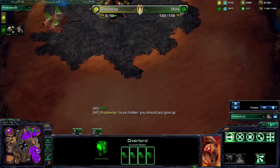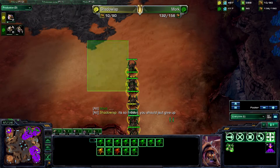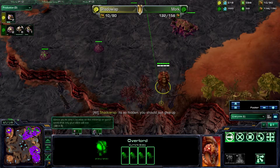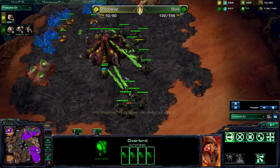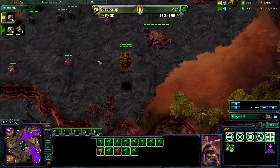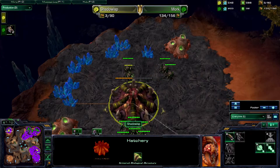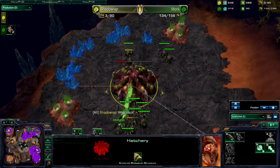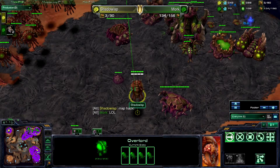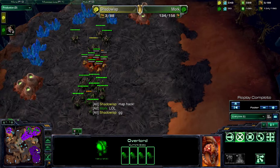It looks like Mork is surrounding the hatchery — I think he'll get it taken down and actually end the game. He should have just waited five seconds. There's a Queen from Mork that just spawned at the main. The Banelings drop — oh, it ended. Shadow Wisp GGs. Map hack? No, Mork just had good scouting.